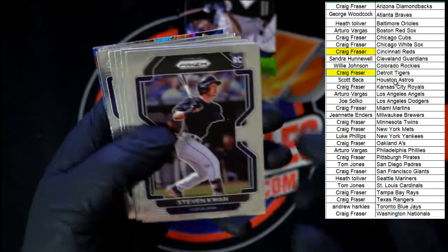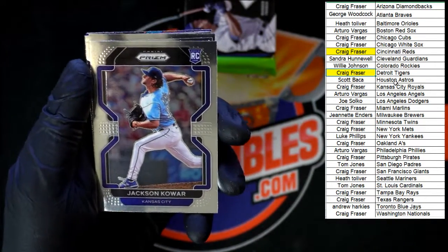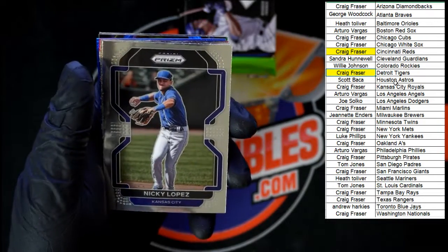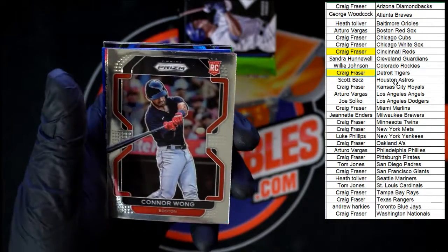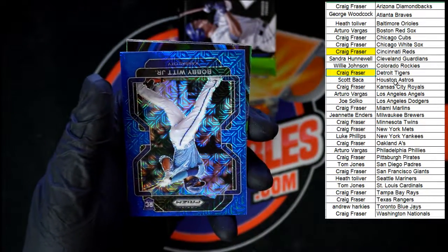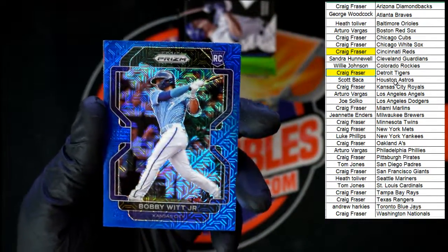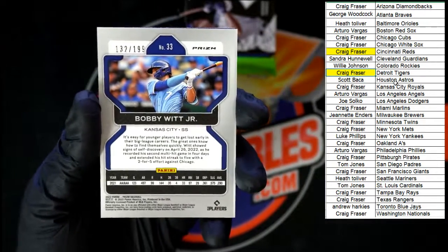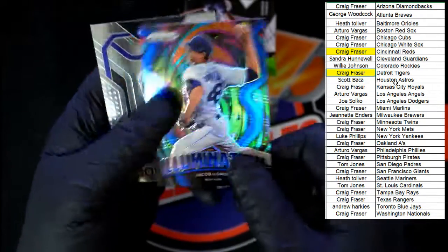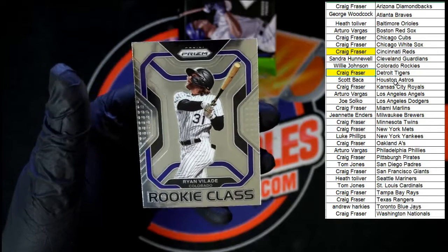Stephen Kwan for Cleveland. Trey Mancini for Baltimore. Max Muncy going to Los Angeles Dodgers. Kawar for Kansas City. Eli Morgan for Cleveland. Contreras, Chicago. Lopez going to Kansas City. Connor Wong rookie going to Boston. There's the Lindor fearless. Bobby Witt Jr rookie blue — 132 of 199 — going to Craig F! We got the blue prism de Grom, not numbered, going to New York, and then Velarde rookie class going to Colorado.